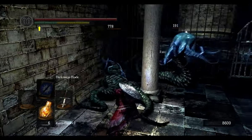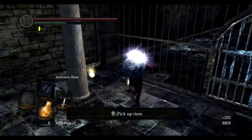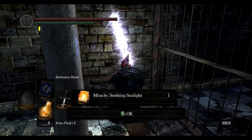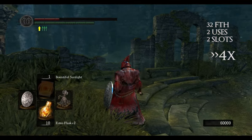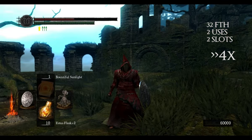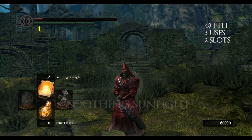Bountiful Sunlight and Soothing Sunlight are dropped by two non-respawning Pisacas in the Duke's Archives. To use them you have to be in the Princess's Guard covenant. Bountiful Sunlight has the same effect as Replenishment — it slowly heals your HP for a whole minute. Soothing Sunlight heals a very large amount of HP to you and your allies.